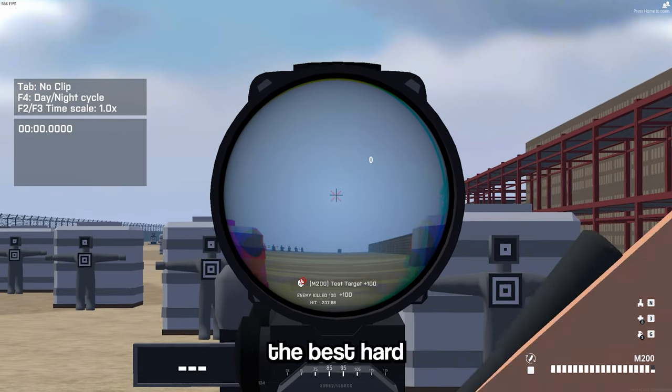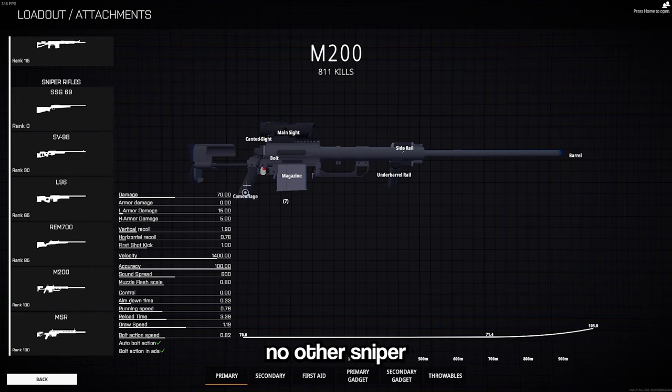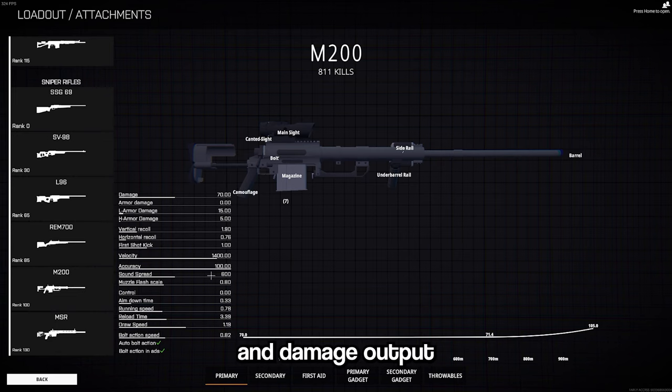The M200 is the best hardscope weapon in the game, and the L96 is best for infantry sniping. No other sniper can compare to the M200's velocity and damage output. The reason the L96 is the best infantry sniper is because of its 10-round mag, fast ADS speed, and fast bolt speed.